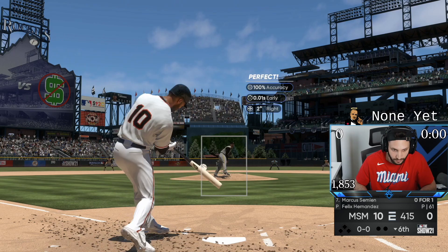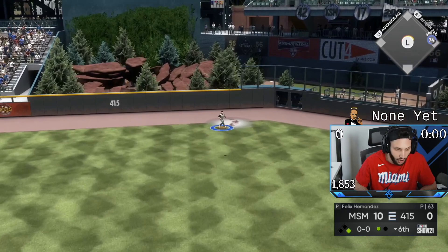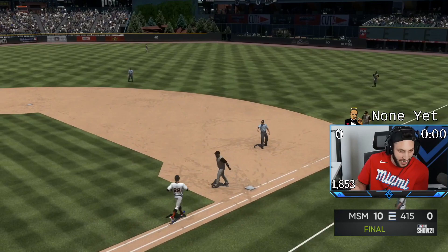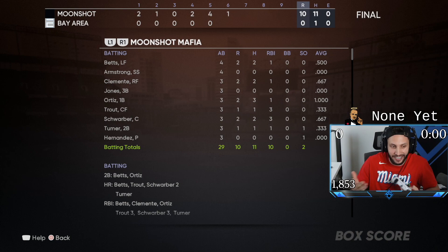We need three outs and we get another mercy. There's one — jam him with that sinker inside. That's a dot. He's just dotting every single pitch — all five pitches going exactly where I need them to go. What a game. We get away with the win 10-0. I think I only gave up one hit. I almost threw a perfect game with Felix Hernandez. Six innings, one hit, eight strikeouts.